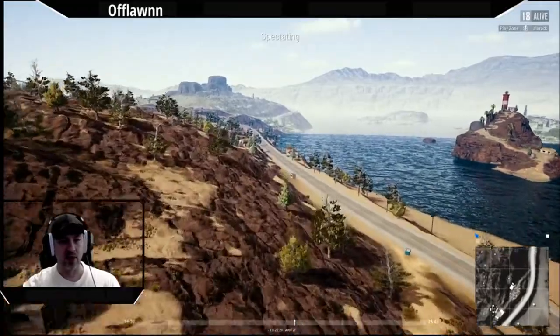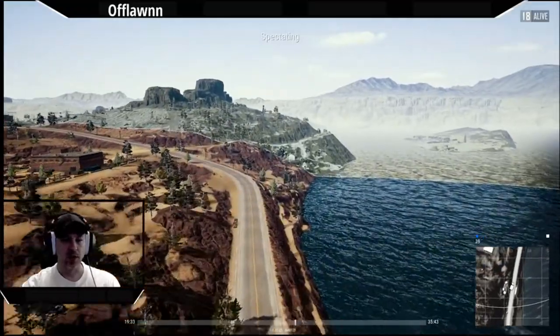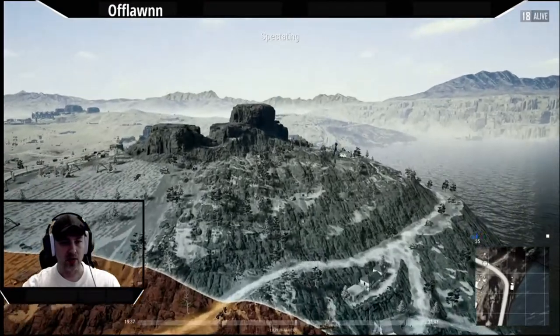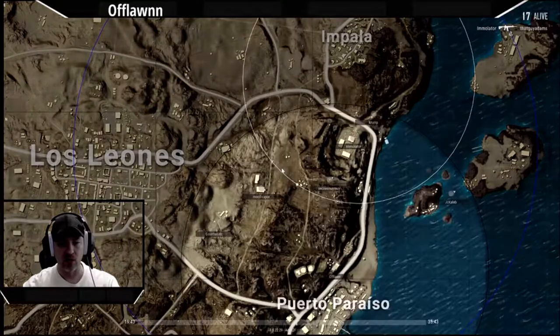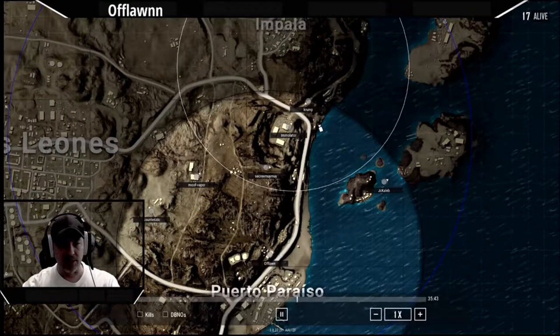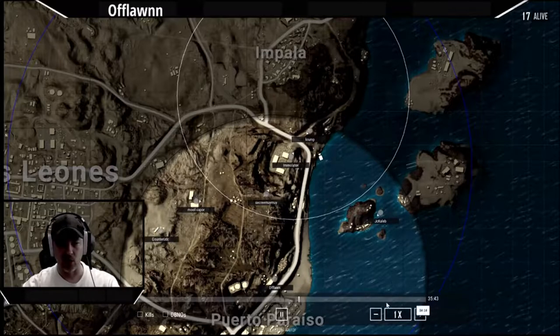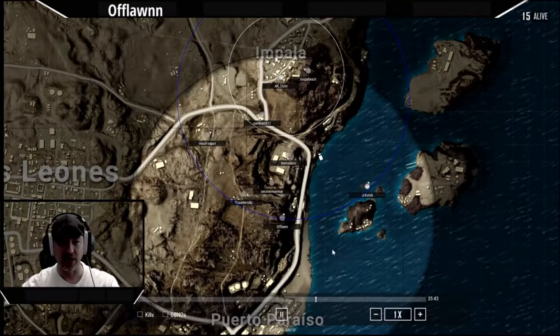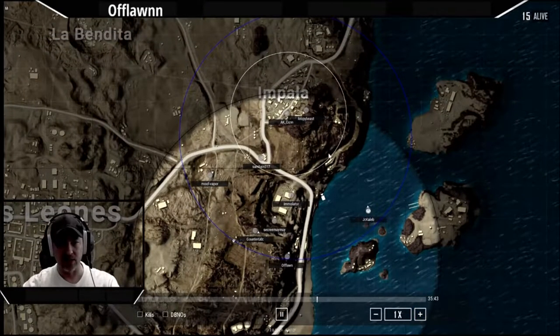We're going to fast forward to the next section. This game is actually going to end in Impala, so we're going to look at some of the ways I try to get in there and what takes place. I end up leaving here, moving up the road, and I don't actually have an encounter with Gunter UDC — he and I end up being ridiculously close to one another and we don't actually see or hear each other. I sort of see him at the last moment as I work my way into the next circle.